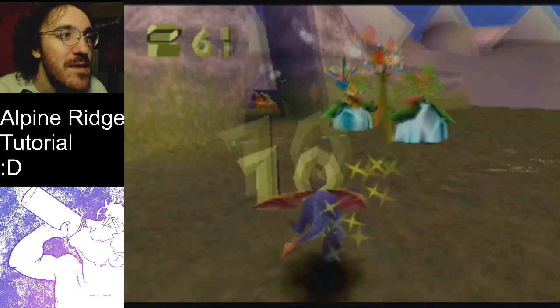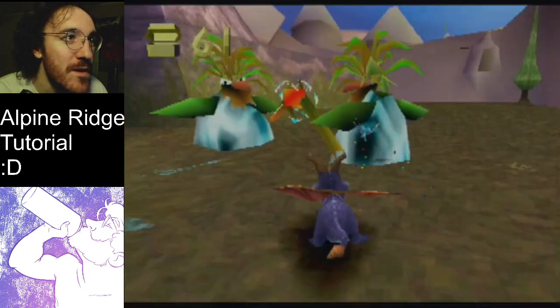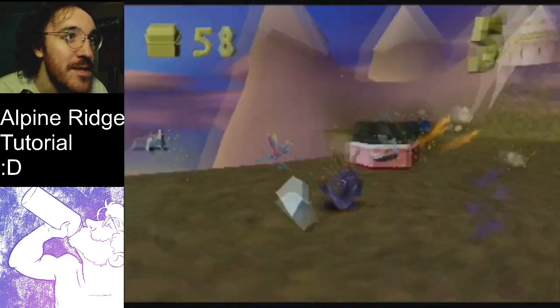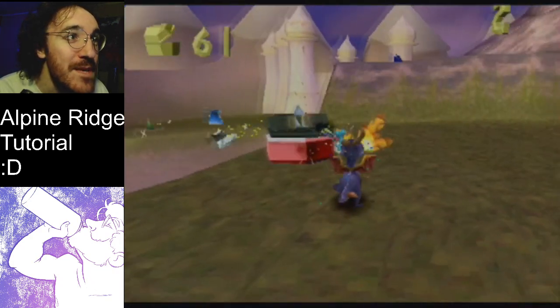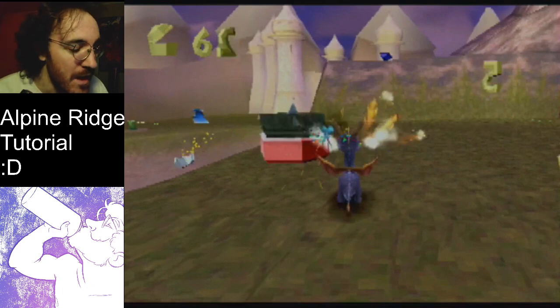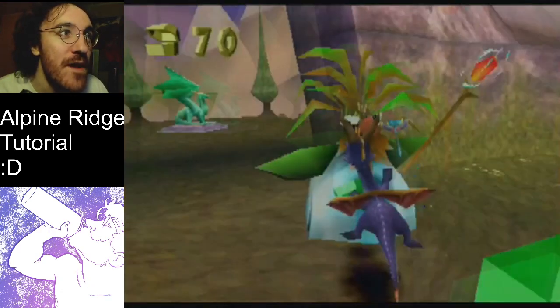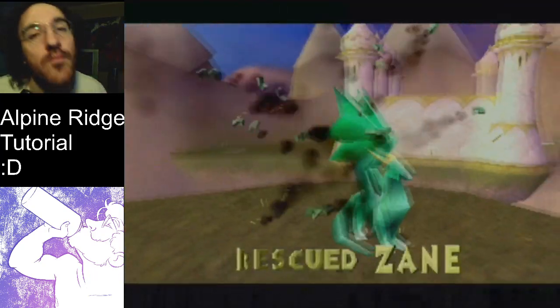If we watch this in slow-mo, I still have to do some awkward turning there. What you could do at this little section is flame the first flame, roll, flame the second flame, and then roll again — because there's time for you to do that roll during the cooldown of the flame — and then be in an even more favorable position to hit these two guys. As long as you're quick enough, you'll catch all of those guys on an appropriate cycle.